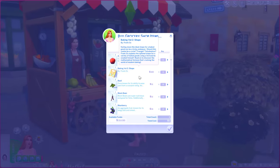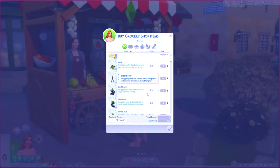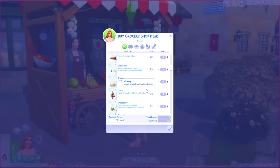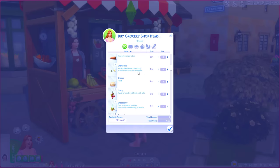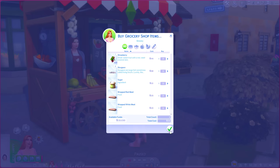I'd also like to work on my cooking skill in this episode because right now we're at cooking level 8. It would be perfect if we could be level 9 or 10 when we enter the competition. I'm really hoping I can find some chocolate. Oh, here we go — Chocoberry! Brilliant. I'm going to get both of those in case I mess it up. I think that will do for now.